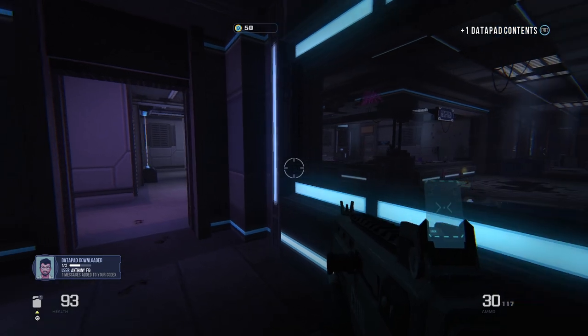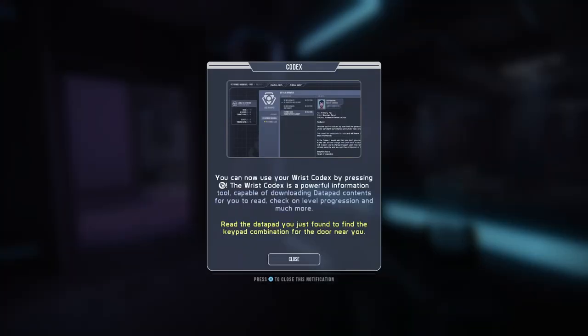Data pad — what does that do? You can now use your wrist codex by pressing the menu button. The wrist codex is a powerful information tool capable of downloading data pad contents for you to read, checking on level progression, and much more. Read the data pad you just found to find the keypad combination for the door near you.